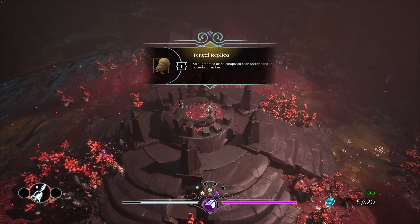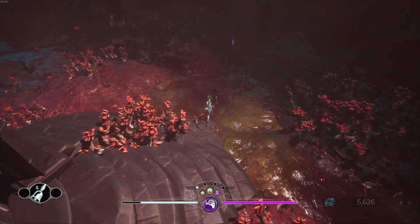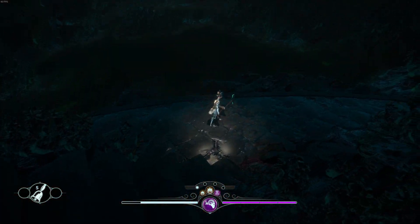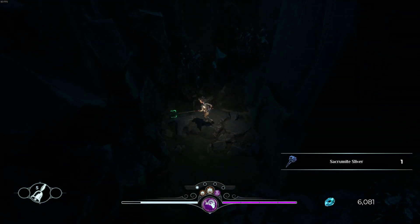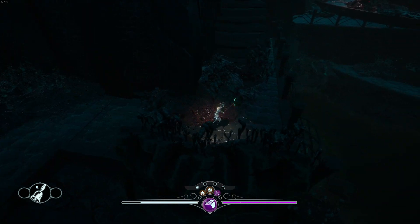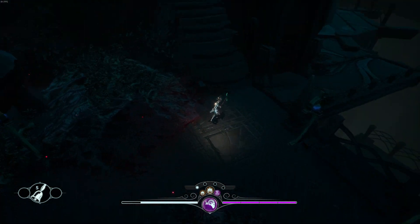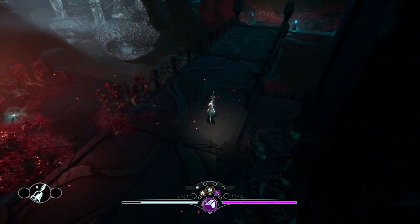It got sloppy there for a second — I wasn't trying to pull every enemy in the zip code, but I did. For our reward we got a turtle replica — an augmented gland composed of an anterior and something. I have a feeling we need to take this back to Vexha. There's nothing else we can go to — let me check upstairs real quick. Oh yes! I love finding little hidden bits everywhere. I like the roll because it makes me feel like I'm doing a Hadouken with my body.